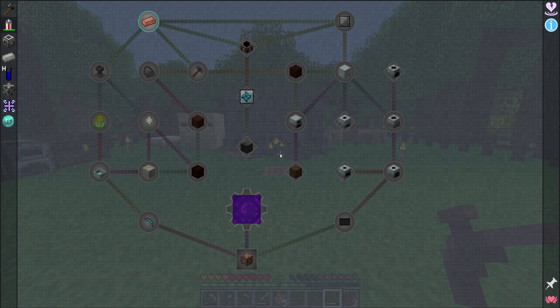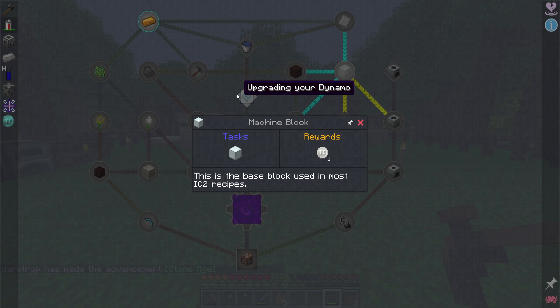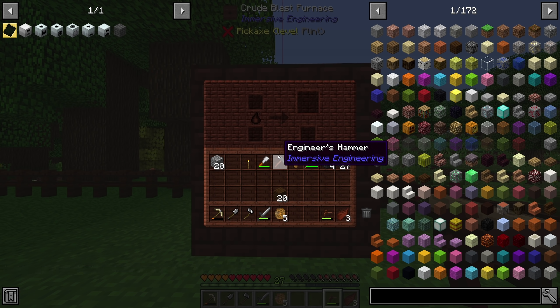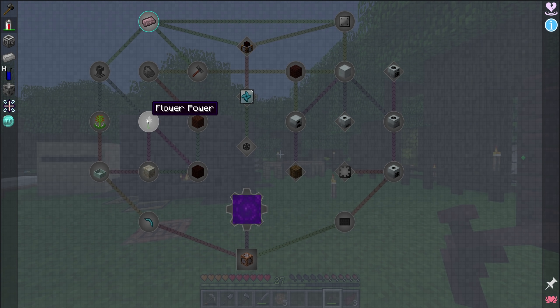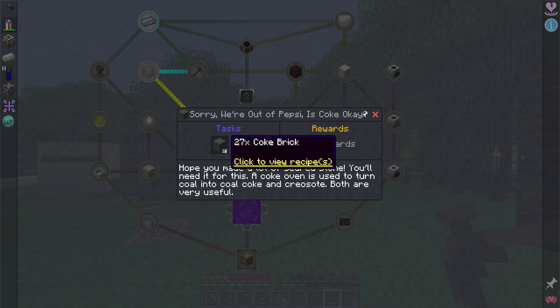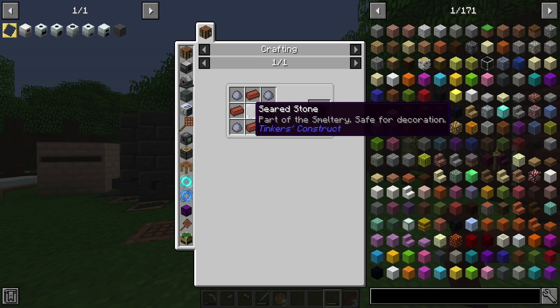Now instead of just being able to build a portal and go to the Nether at any point, you have to complete the quests in this first section first. Anyway, that's not what we're working on today. Today we want to try and get quite a few of these Industrial Craft 2 machines, and to do that we need a large number of refined iron ingots. We were going to do this at the end of the last episode until we ran into the roadblock of having no fuel for our blast furnace.